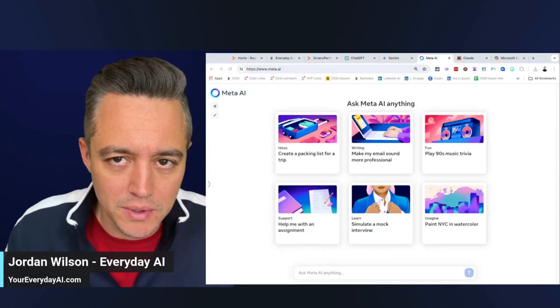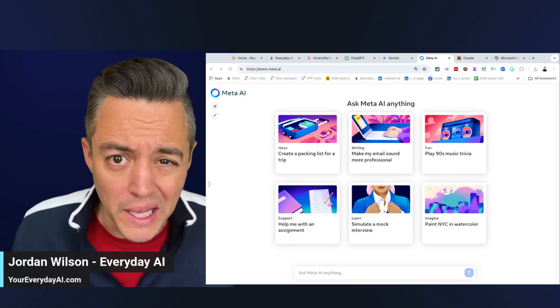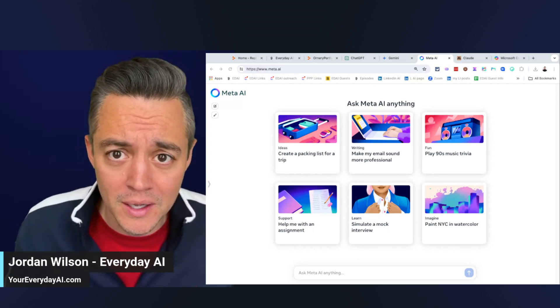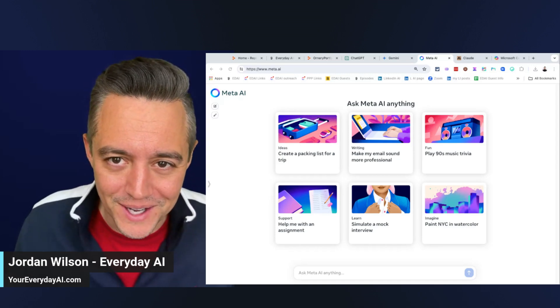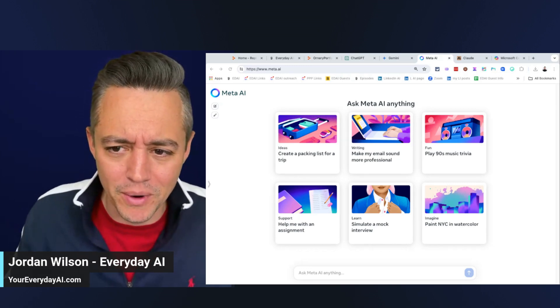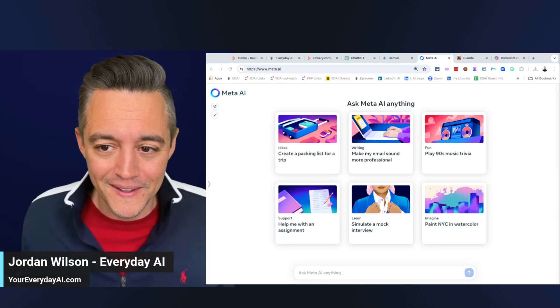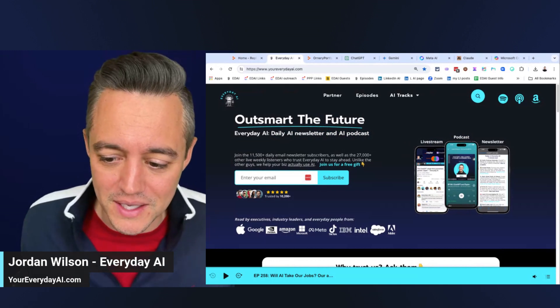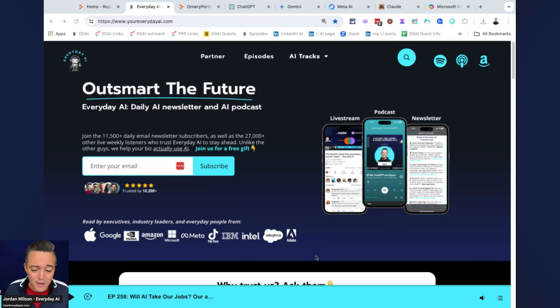Meta's Llama 3 was just released about a week ago, so I thought it'd be fun to take a look at how it is at coding — can it code a game? And how does it compare against ChatGPT's GPT-4 Turbo, Claude 3 Opus, Gemini, and Copilot? My name is Jordan Wilson and this is our AI in Five, part of Everyday AI — a quick tutorial on how to use something in generative AI, though it might be more like 10 minutes today.